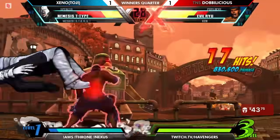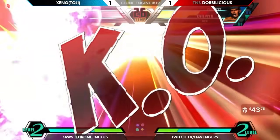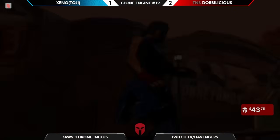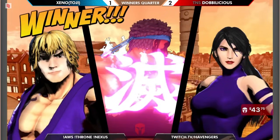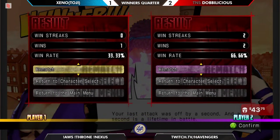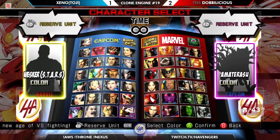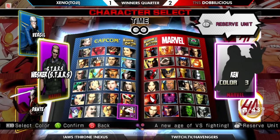Doblylicious is probably still going to win the game, but Xeno won in spirit — even though Doblylicious won in truth. And with that, Xeno has made it. Xeno, you don't need to play Nemesis anymore — you can just play like a real team now. We're seeing Starz Wesker, Dante, Vergil — this seems substantially better. Is Doblylicious ready to fight the power?